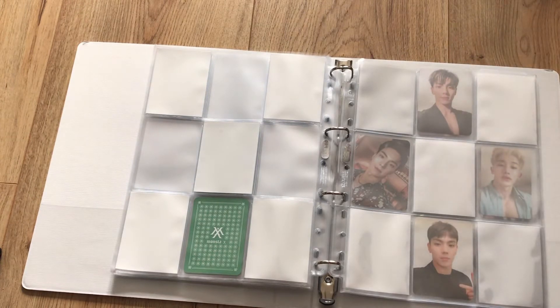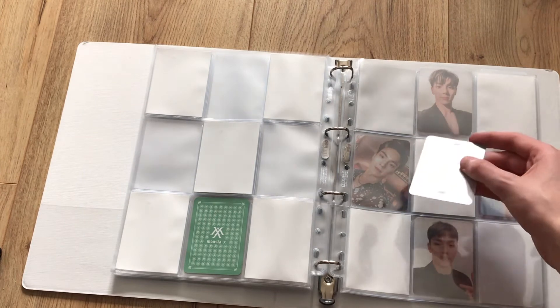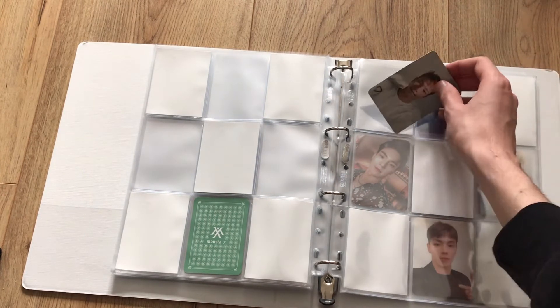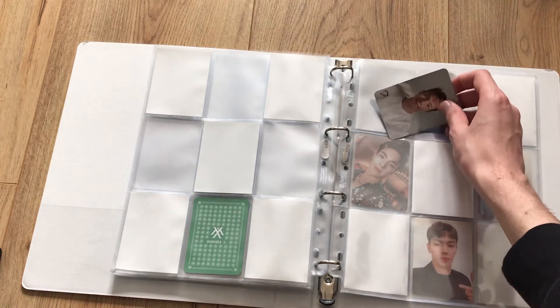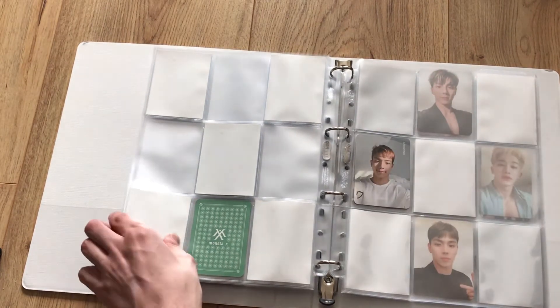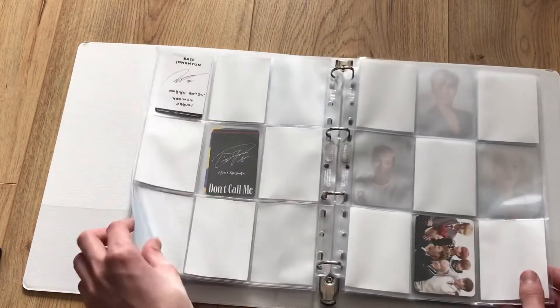So I really wanted that card to be in my binder. This page is the We Are Here page and I think I have one card for the We Are Here set. I think it's his fourth card — I'm not sure. I should put it here and reorganize when I have all the cards.